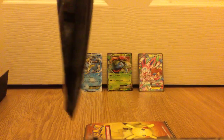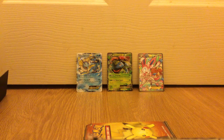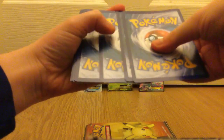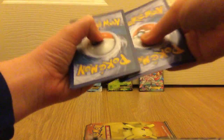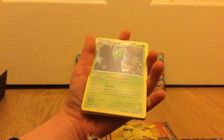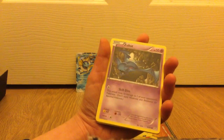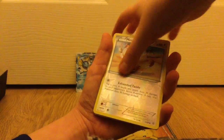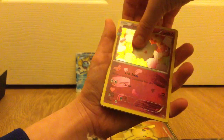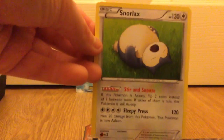Let's move that pack to the side. Our next one is a Charizard Generations packet. Our first one is a Trainer Floral Crown, Evo Soda, Metapod, Slowpoke, Paras, Rhyhorn, Zubat, hollow Meowth, Steelix, and our last one is a non-rare Snorlax.